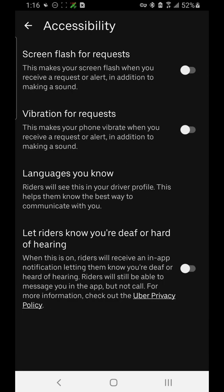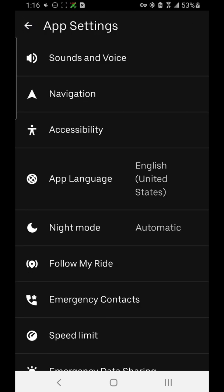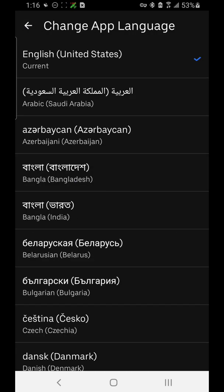Accessibility is a place where you can turn screen flash for requests on or off, vibration for requests, and language settings. You can also let riders know if you're deaf or hard of hearing — turning this on will alert passengers. You can also select your preferred app language here.